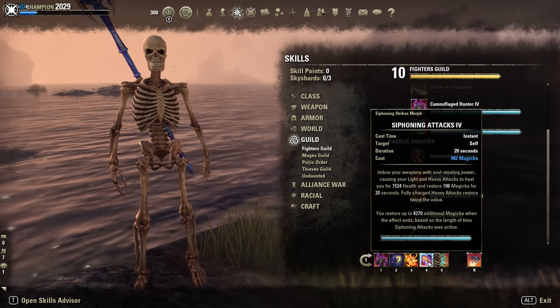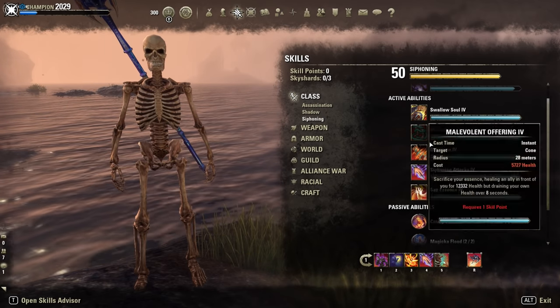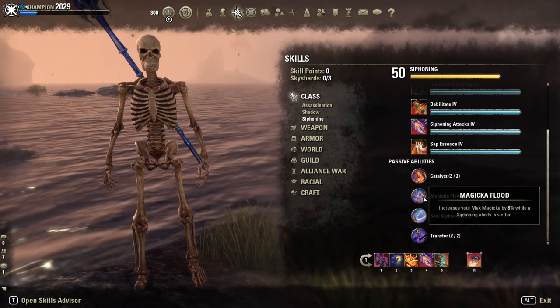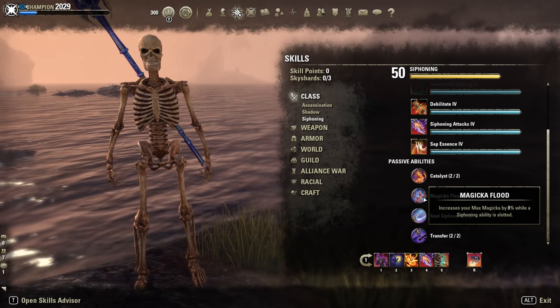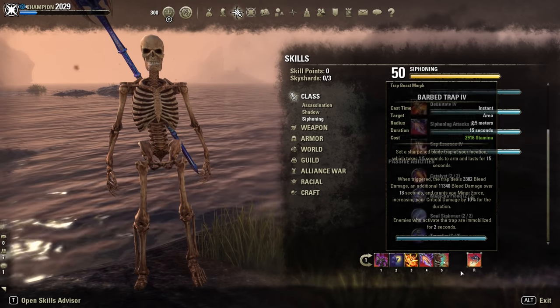Then Siphoning Attacks, also as a Passive Skill — for the 8% Max Magicka Slotted. Barbed Trap, like I said before, only for the Fighter Skill Passive. Also Dawnbreaker.